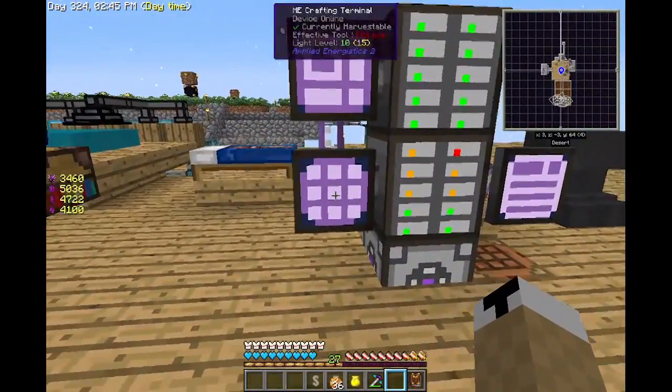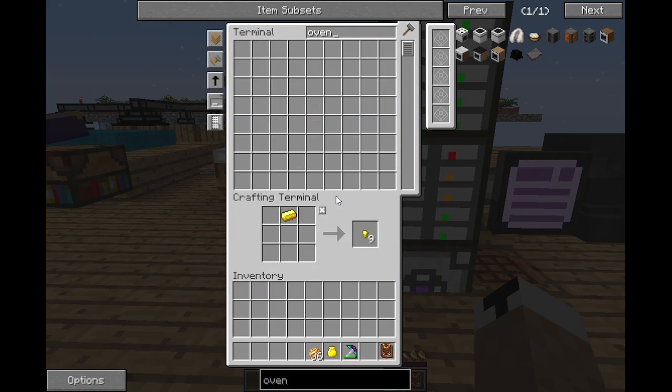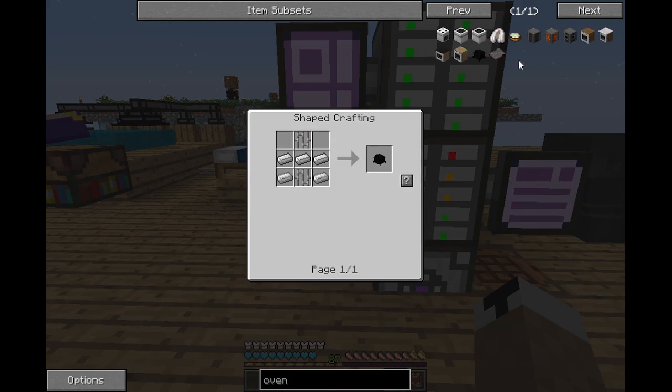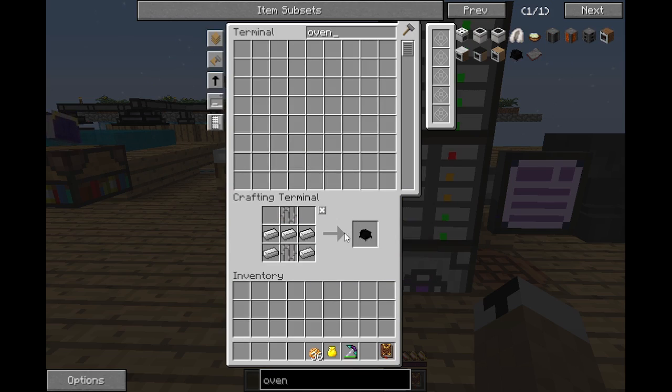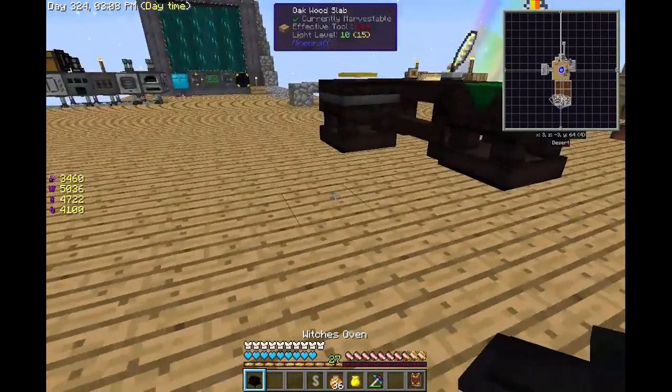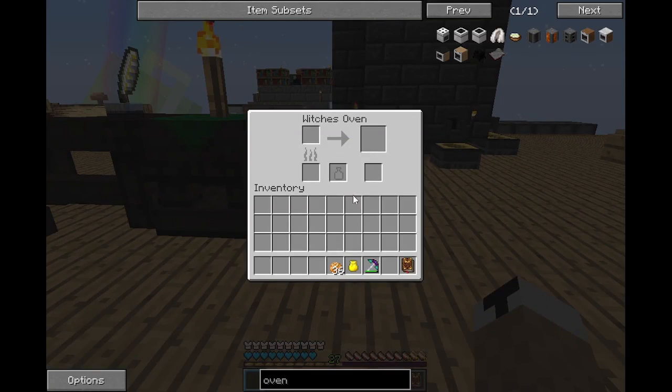Now to begin this episode and get further into Thaumcraft, I do need to visit another mod real quick and that is Witchery. The reason we need Witchery is because we need a witch's oven - as you can see it right here, it's a simple recipe: iron bars and iron. I've already got everything, so there's a witch's oven, easy enough.